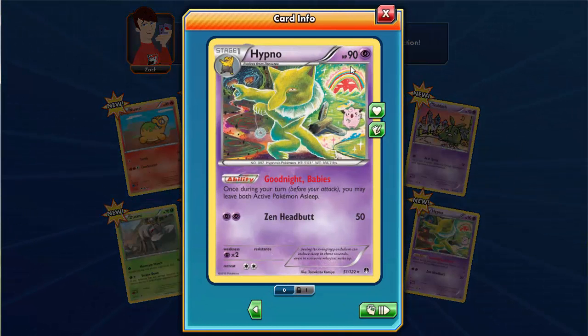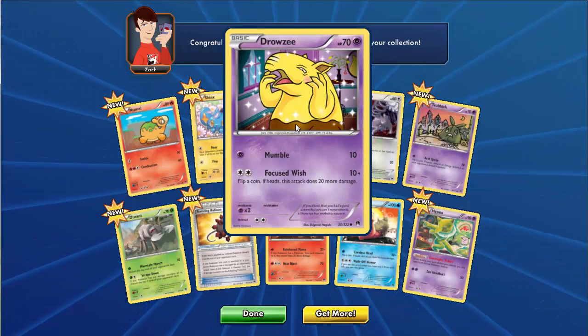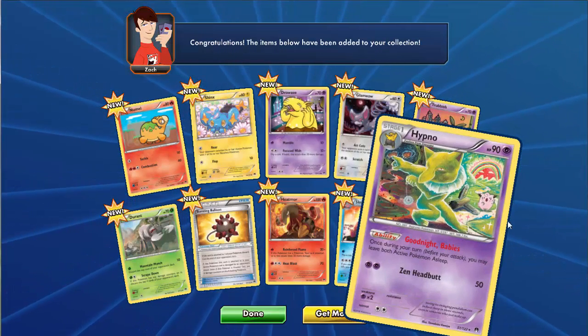Hypno, which evolved from Drowzee, has a Zen Headbutt attack and 90 HP. There's also a Croisy card, which I can evolve into Hypno. That's the last card for today.